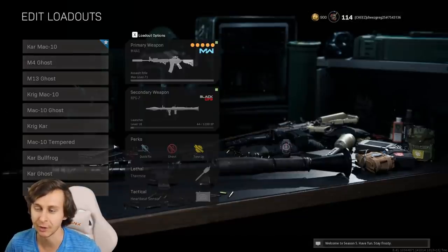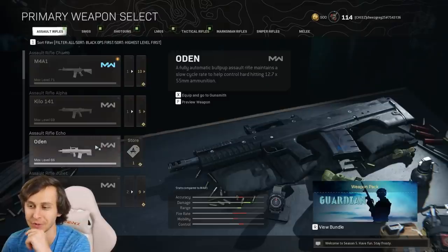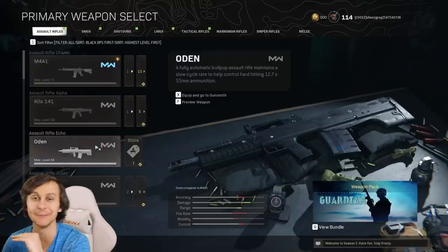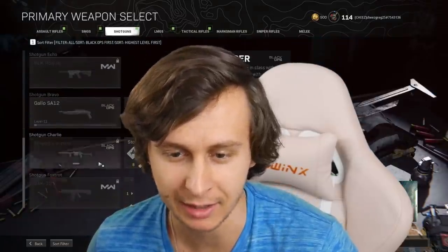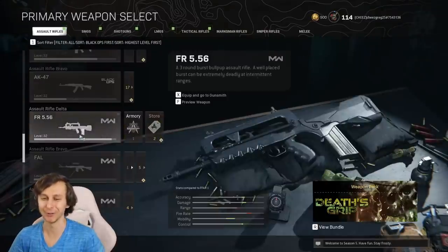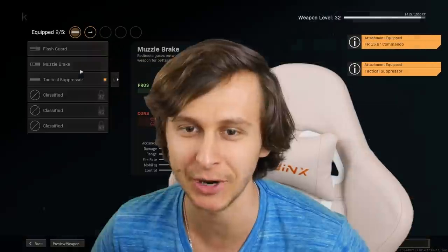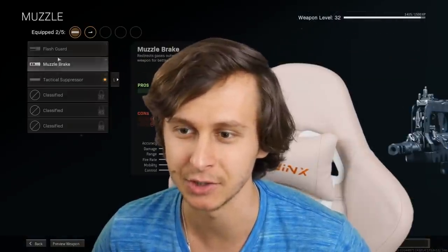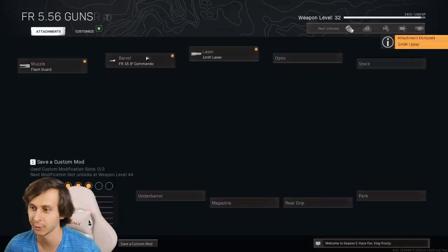So of course we have to make a really bad loadout, and it's actually been a really long time since I played this game. So last time we did the two-round burst doting class, and I'm not doing that again for a really long time. We need to do a gun that I have pretty highly leveled up. We'll definitely go with the FR — that's easily one of the worst guns in the game. We'll just put any attachments that aren't good. So flash guard — might as well just throw that on. Might as well throw a laser on.